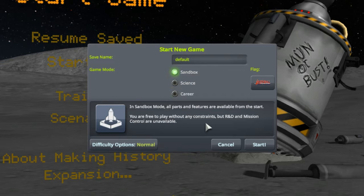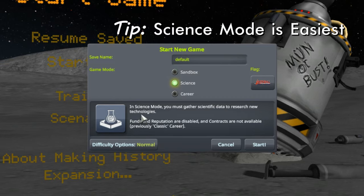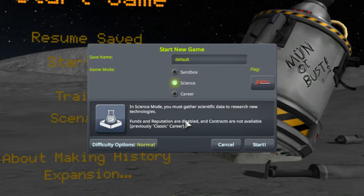We also have Sandbox Mode - in sandbox mode everything is unlocked and available right off the bat. A lot of people like to jump into sandbox mode right away, but for a game like Kerbal Space Program, many beginners will find sandbox quite overwhelming. You see all the parts available and there are a lot. So we're not going to start in sandbox mode - we're going to start in what's called Science Mode. Science mode is a bit like career mode except you don't have to worry about contracts; the only resource you have to manage is science.